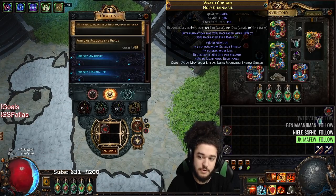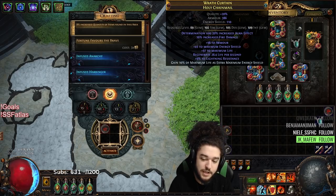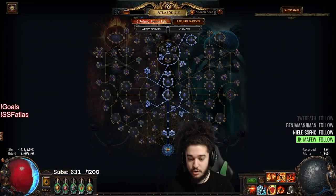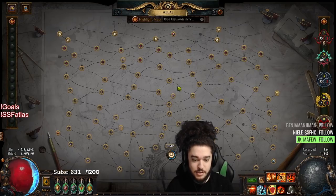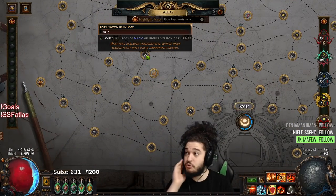Some of the big things that changed from yesterday: we ended up finishing our Holy Chainmail grind through Emperor of Purity. I want to say it took between 80 to like 120 — probably more — this is just a rough estimate of between chaining Overgrown Shrine and Overgrown Ruin.